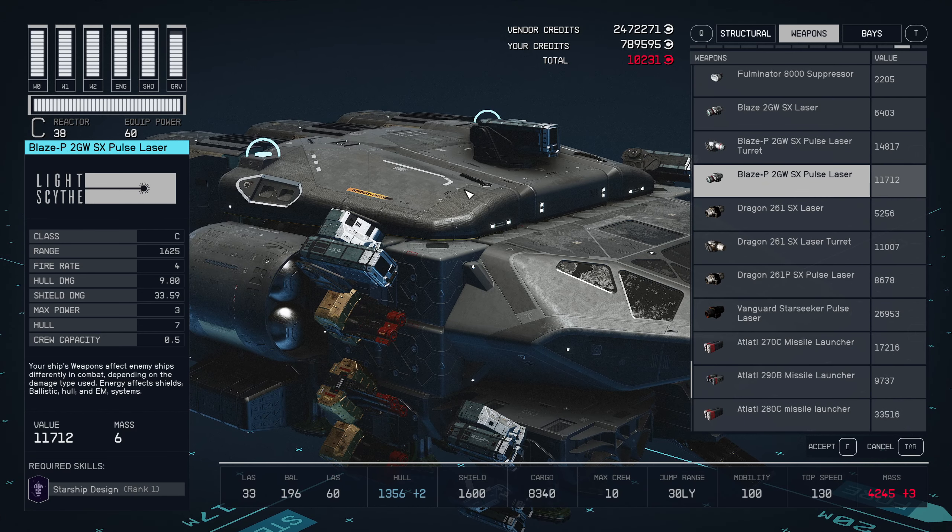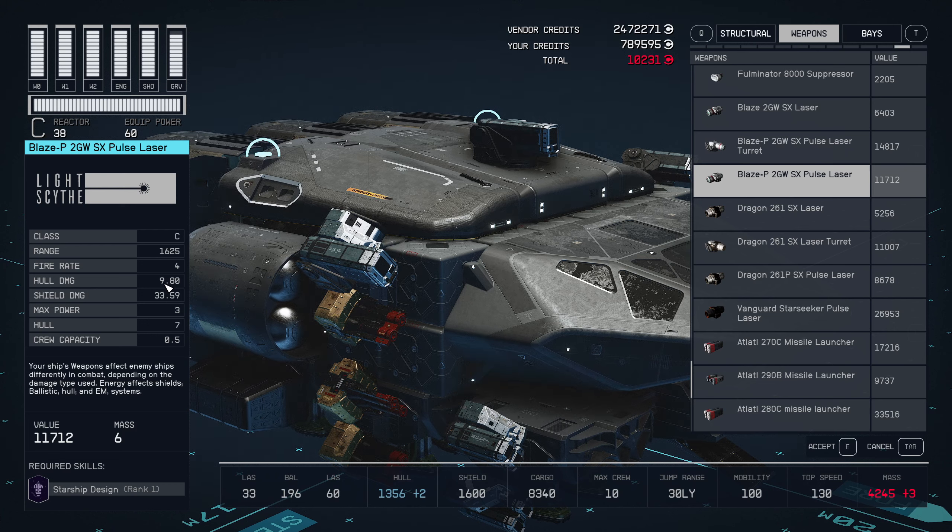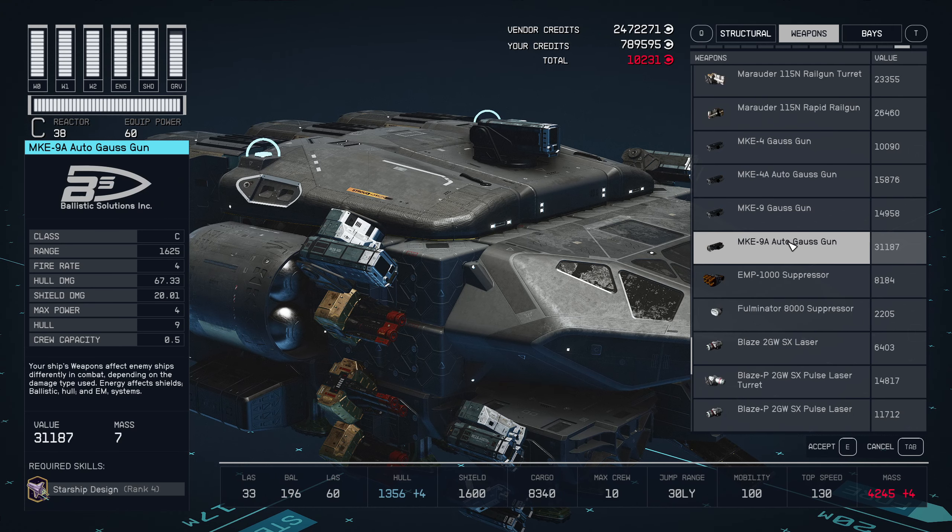If you look at the pulse lasers, as I was saying earlier, they do good shield damage but a lot less hull damage. And if we go up to, let's say, a gauss gun — they do good hull damage but bad shield damage. And the range is a lot less than you would see on particle weapons.